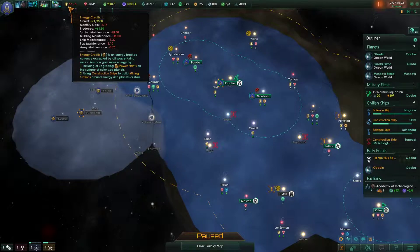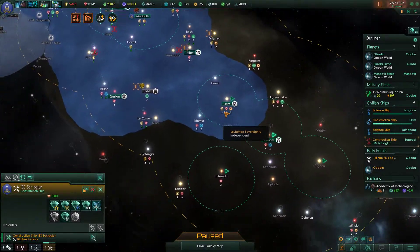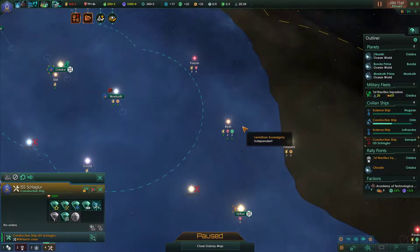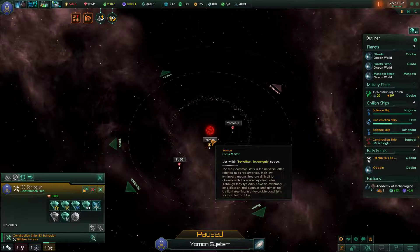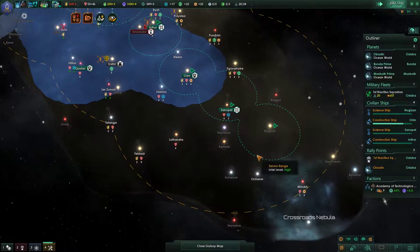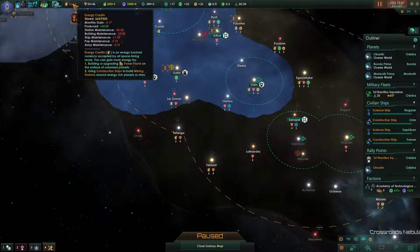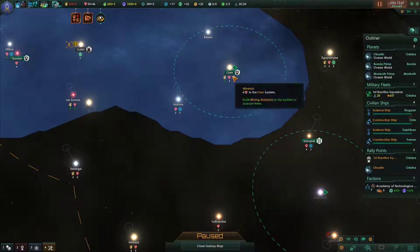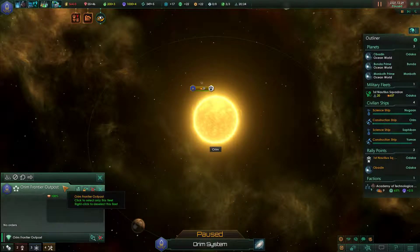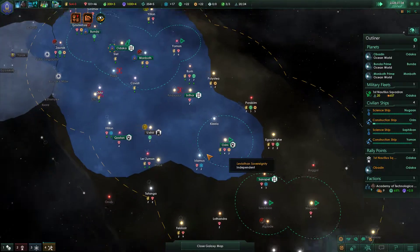By the way, we're losing energy credits and pretty quickly for some reason. We have one extra construction ship that's not doing anything — could you claim any resources anywhere? Could get some on Yeoman — go and get me a mining station here. I think we would need another frontier outpost soon. Do I pay maintenance for frontier outposts? I think I do — or maybe I don't. I'm not entirely sure.